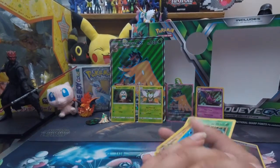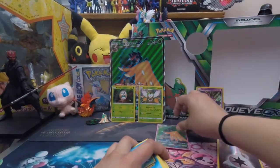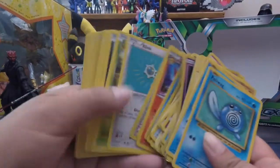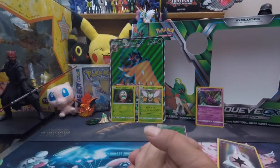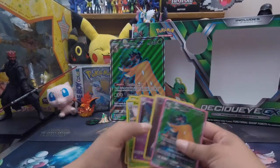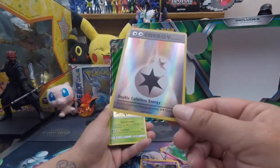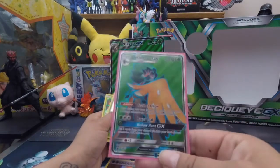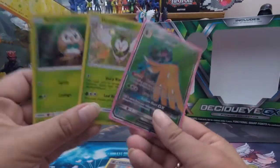Alright, I'm gonna stay positive and just be happy with this Decidueye promo we got. We got the usual commons, trainers, and energies. We didn't pull anything ultra rare or secret rare, but that's quite alright — there are more to come. The only notable pull was this holo Crobat from the base set, which is pretty cool. The Decidueye promo from the box is running about ten dollars right now, and the two smaller cards come with it in case you want to build a Decidueye deck — though you'll need more cards.